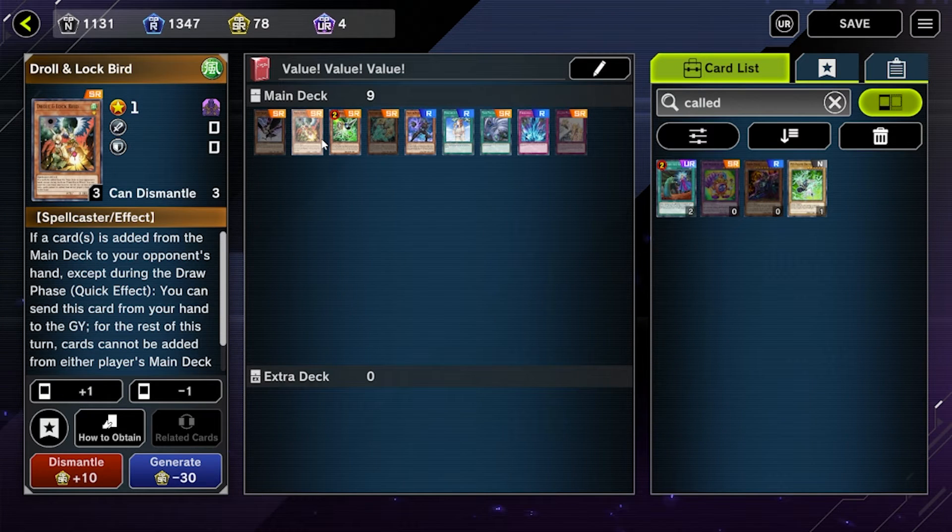Next we're going to talk about Droll and Lock Bird. Droll is not as flexible as Maxx C or Ash Blossom, but what it does is stop very popular decks like Tri-Brigades, Drytrons, and any deck that likes to add cards from deck to hand — it's just going to stop them. They can't get their combo off. It's SR too, so if you're missing some hand traps, this is a great cheaper replacement that's quite effective against most popular decks right now.